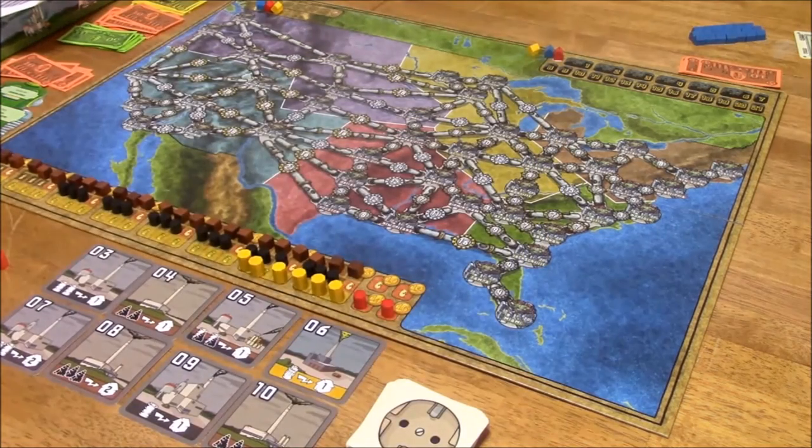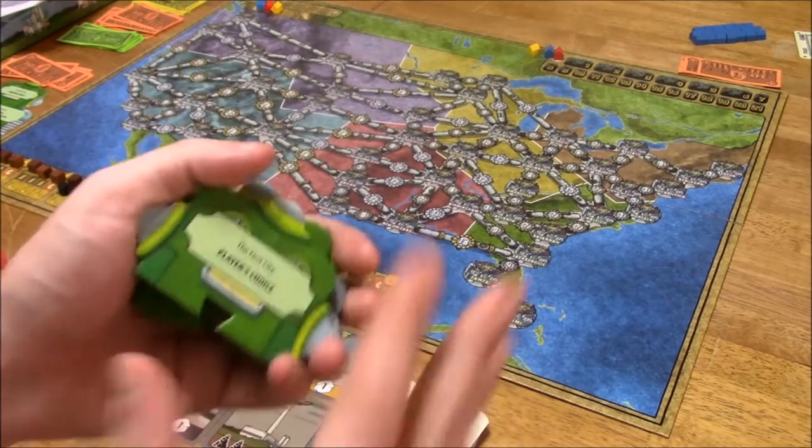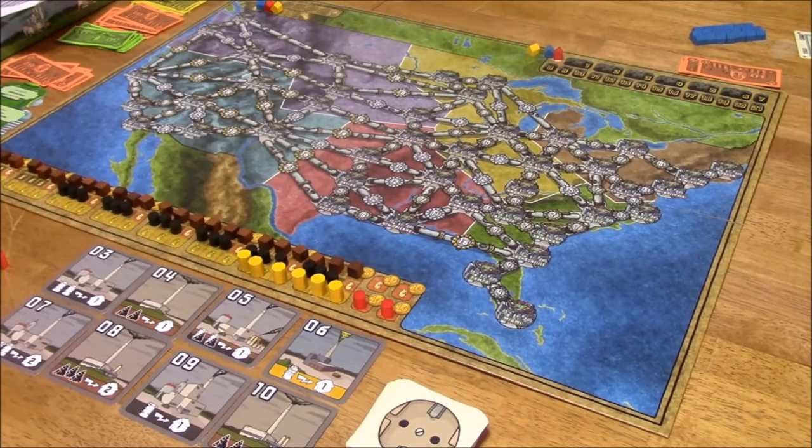These robots have body parts, and basically you shuffle up the different body parts at random, then pick out five different body parts — the head, the feet, the torso, that kind of thing. For example, here are all the heads in the game. You can turn them over and they tell players how this particular robot will act during that part of the game. At random, we've gone ahead and chosen a robot.